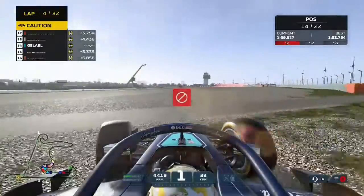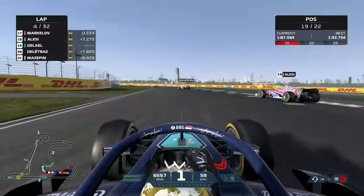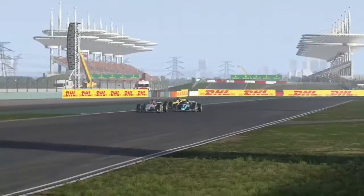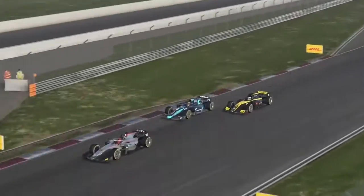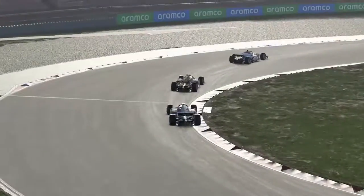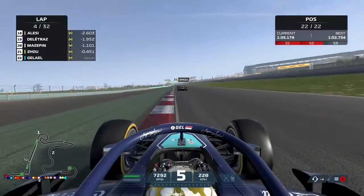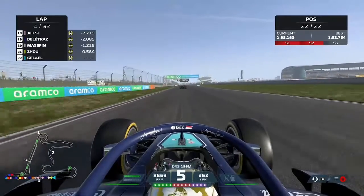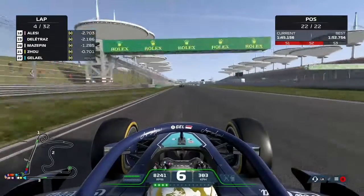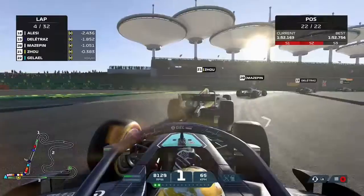We need to get back onto the circuit and get going again. Still losing places as we go side by side with Nikita Mazepin, and now down the inside goes Guan Yu Zhou — the Chinese driver in his home event. Unfortunately not having a great run, currently sitting second to last other than myself. We went a bit wide through the long right-hander onto the back straight. We won't be close enough to regain the position on Guan Yu Zhou this time. That's just a disaster for us as we tumble down the order.